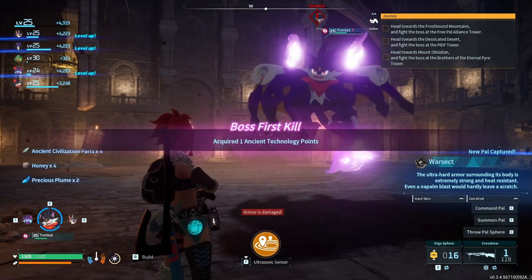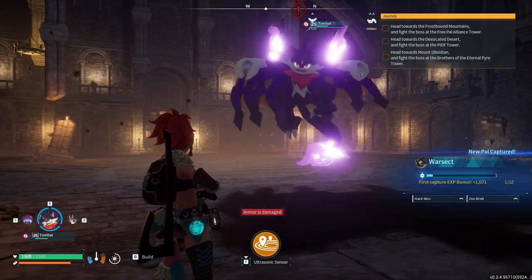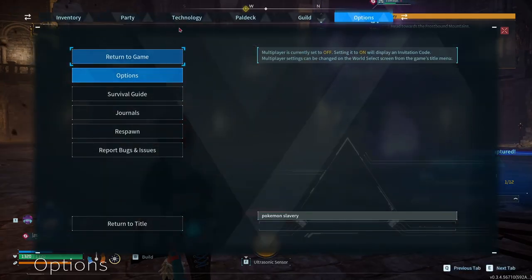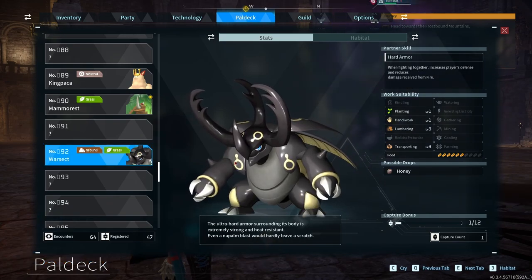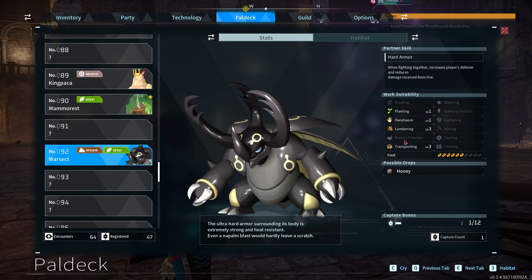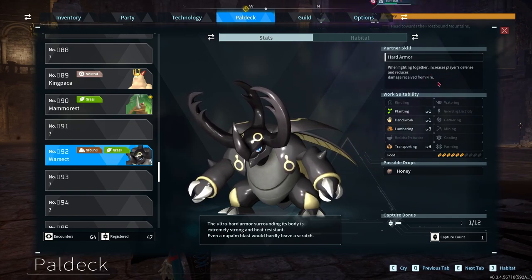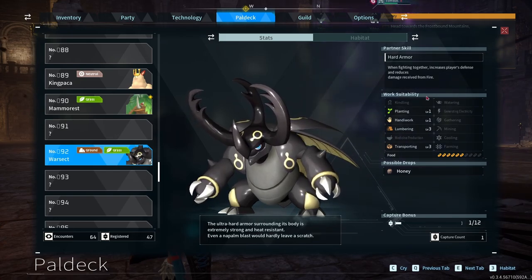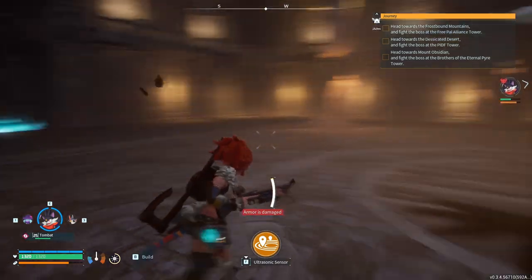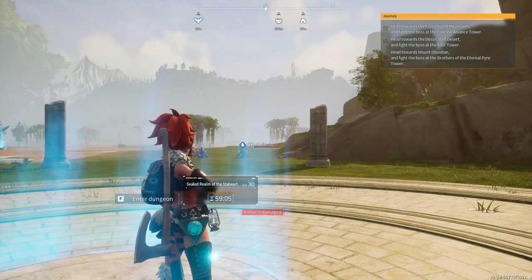Oh dude, my hands are like sweating from that — that was freaking intense. Oh my god, this better be the best thing I've ever seen in my life, or things are gonna go down. Because that was hard. Grass and ground — oh this is really shiny. Free lumbering, free transport. Fighting together increases the player's defense and reduces damage received from fire, so fire wasn't in the way. This is an alpha so I'm assuming it's gonna be really good. That took eight minutes — it felt a lot longer.